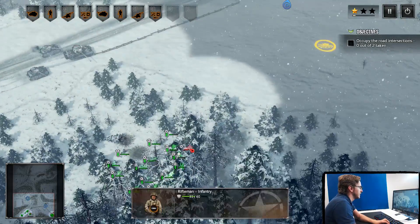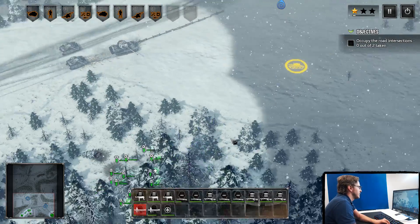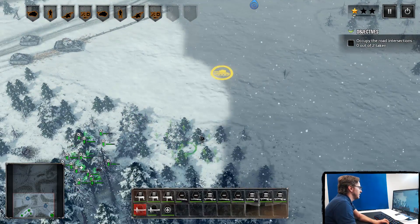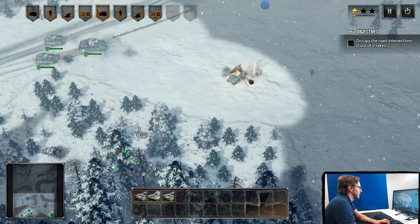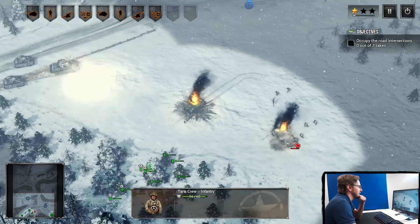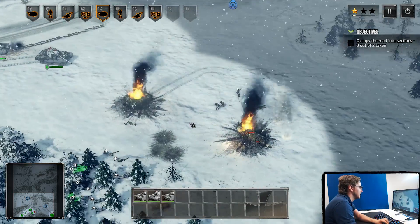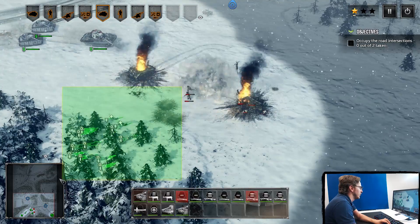Let's get the strong units rolling here a bit. There are some Allies waiting in the tree lines here, but I think the Shermans don't really stand a chance against this really huge King Tiger rolling through the snow.